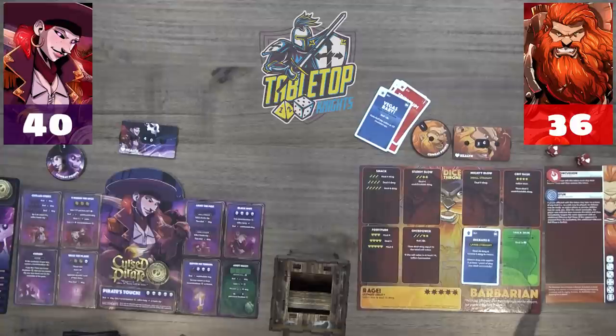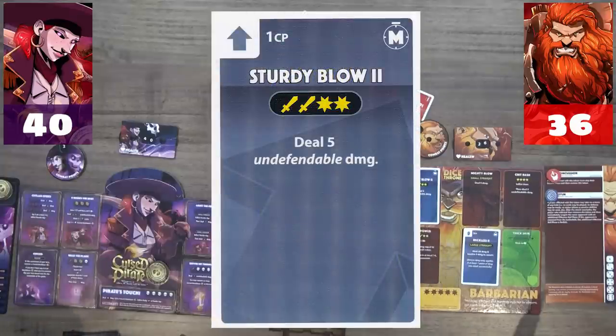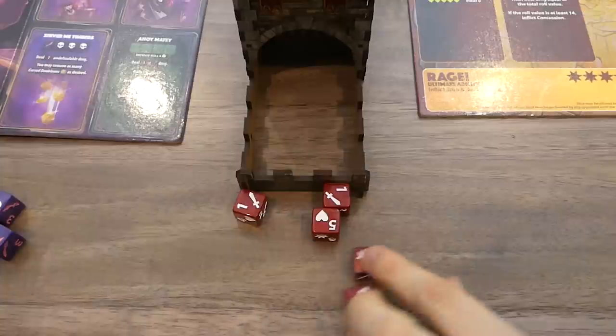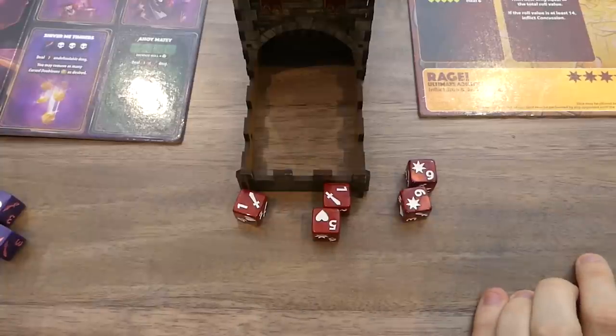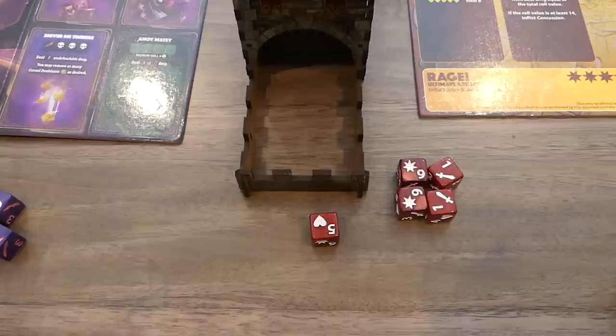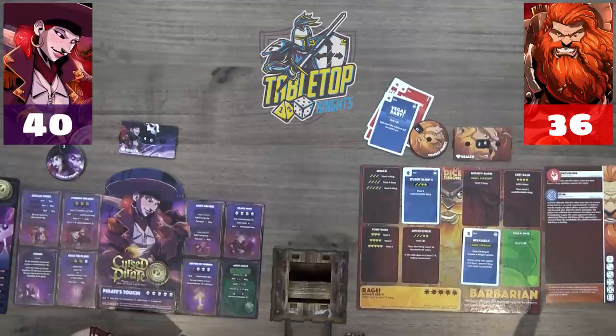Victor spends his last CP to upgrade Sturdy to Sturdy Blow Two just in case. He rolls — no large straight, but two sixes. He goes for Sturdy Blow Two, which deals five undefendable damage. Caleb confirms undefendable means you can't roll a defensive die but can still prevent damage through a card.